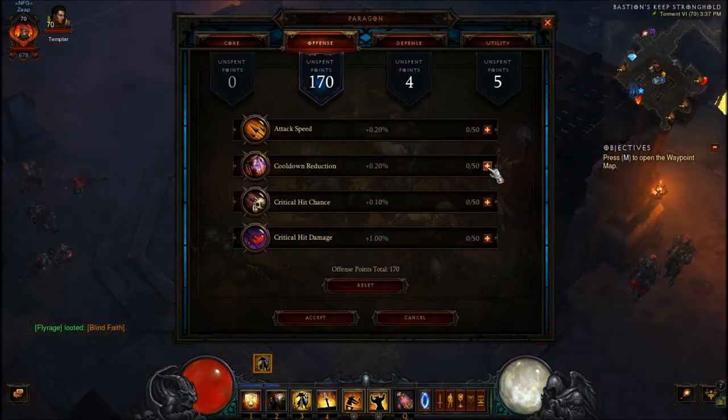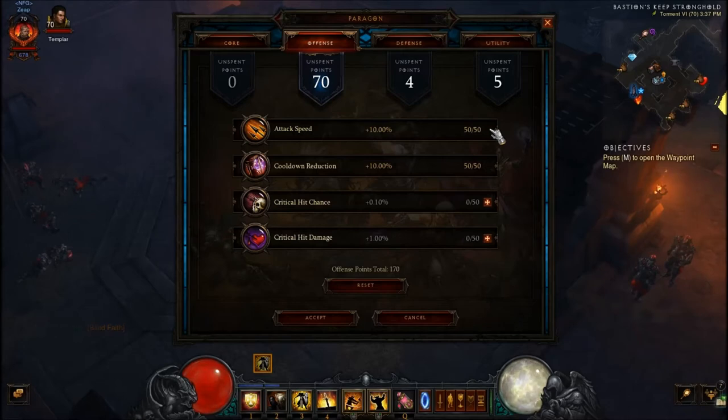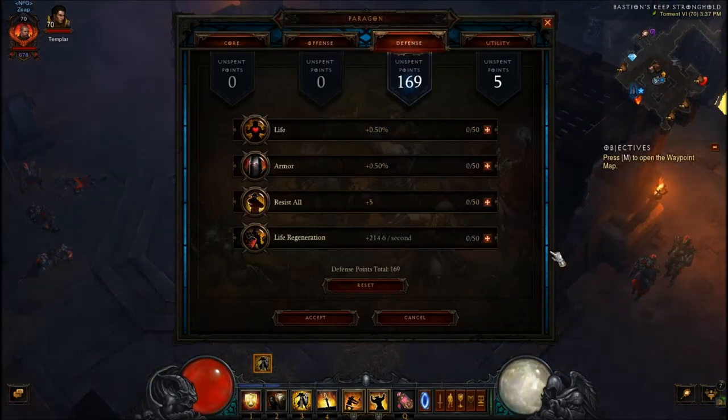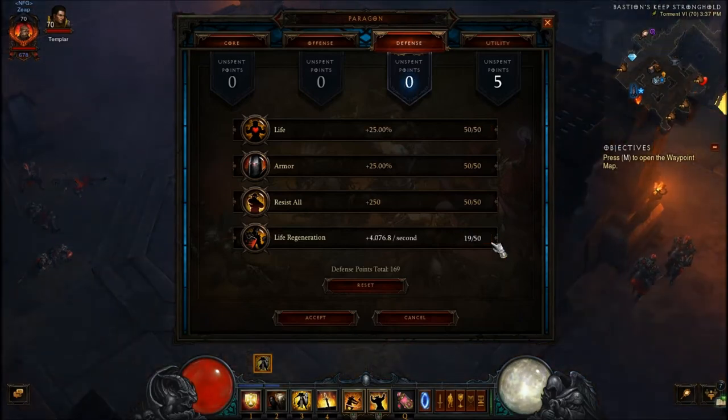For offense, you're going to want cooldown reduction first, attack speed second, then the rest in either crit hit chance or crit hit damage — it doesn't really matter because you're a tank. For defense, same as everything else: resist first, armor second, life third, and life regen last.